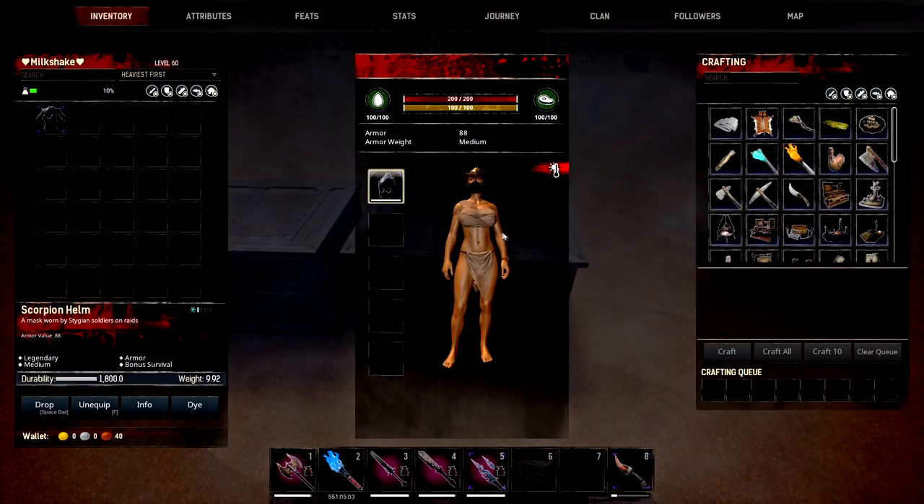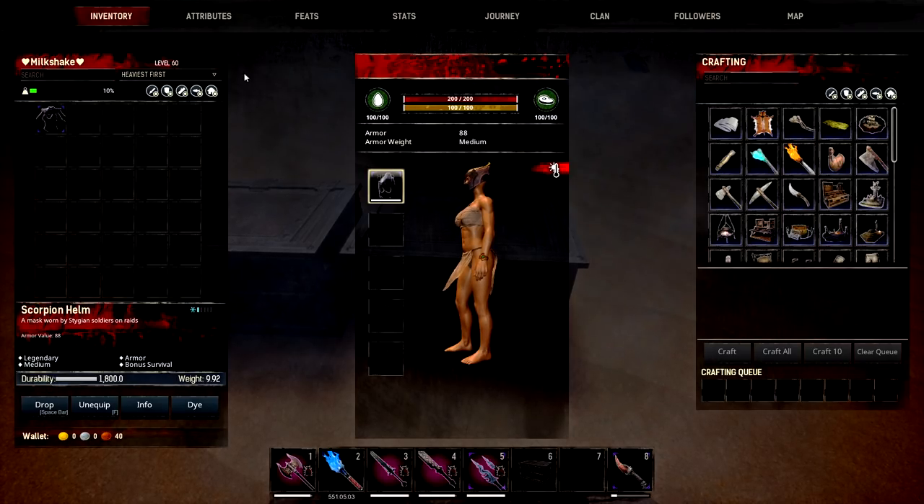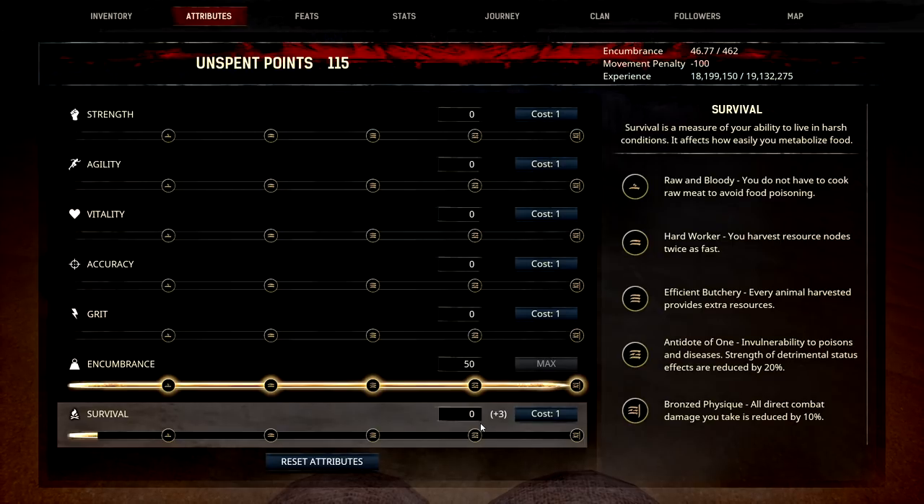Moving on to the Scorpion Helmet — if I put this on, it gives 88 armour on its own. It's a medium set, gives bonus survival and one bar of cold protection. You can see it's giving me a plus 3 in my survival perk, so it might be ideal for those who would like to make a farming build or something like that.